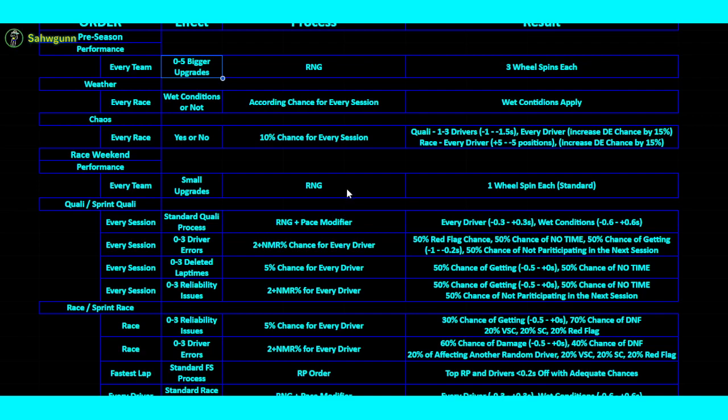If you have just a good qualifying number but not great weather conditions, or vice versa — a bad qualifying number but a good weather number — it's not as strong as having both balanced out. When it comes to driver errors in qualifying, there's a 2% plus NMR — the no mistake ratio — which is a preset number I've set for each driver. Basically, it represents their awareness stat, similar to the F1 game.